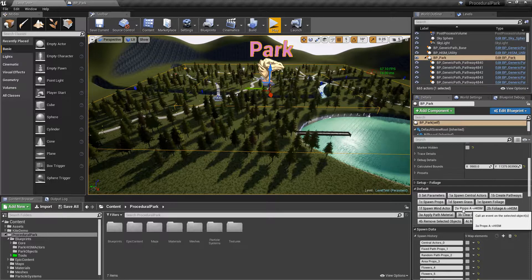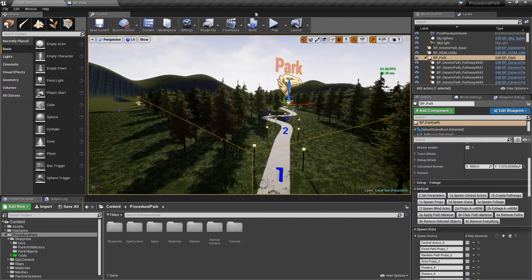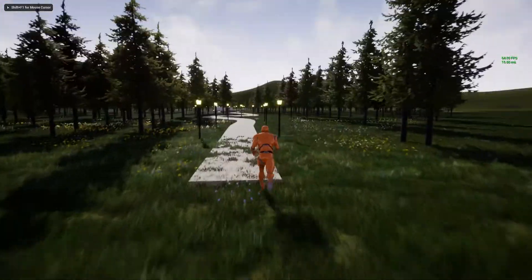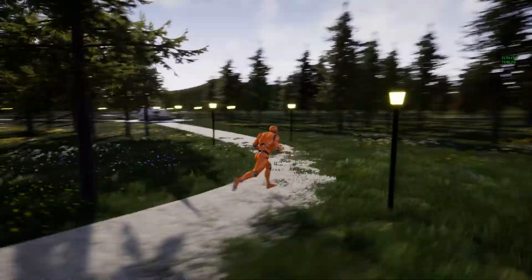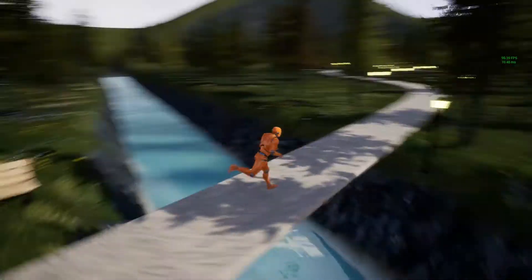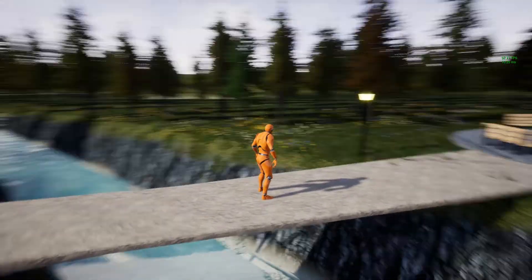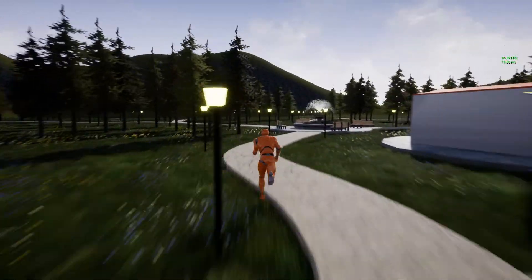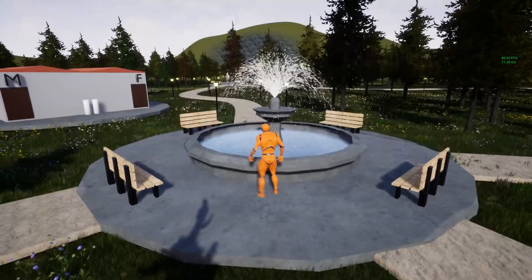Then you can convert the props into instanced static meshes and the foliage into instanced static meshes. Notice it looks way nicer — the flowers and grass look way more natural. I've also added code specifically so paths don't dip down into water — it automatically creates bridges on top of water. If the path detects water it'll keep the same level.